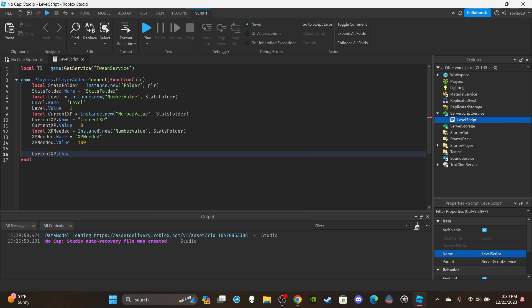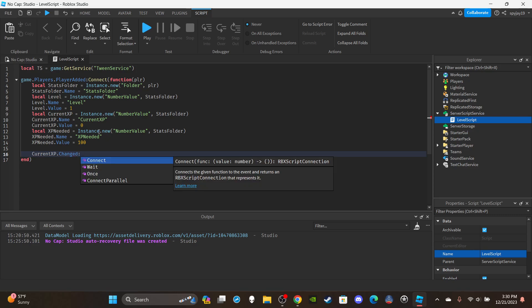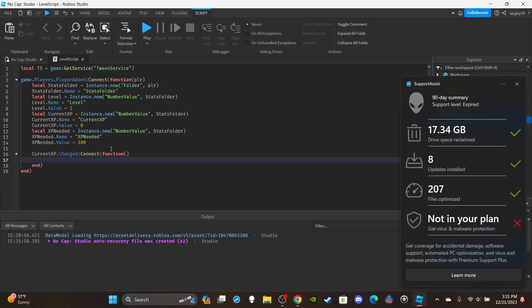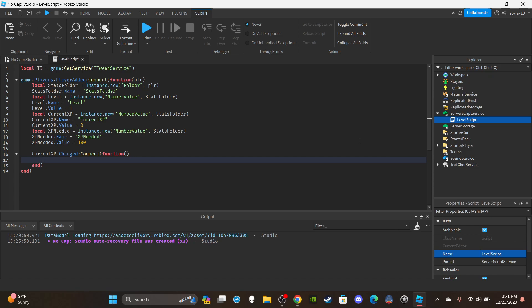Now I'll set up a function on currentXP.Changed — this means whenever the current XP value changes, meaning the player gained XP, it triggers this function. We're going to set up a while loop inside. The reason is: say a player needs 100 XP to level up but gets 200 XP — they should jump to level three. The function would only be triggered once since the value only changed once, but we need to level them up twice. The while loop counts how many times current XP exceeds XP needed.